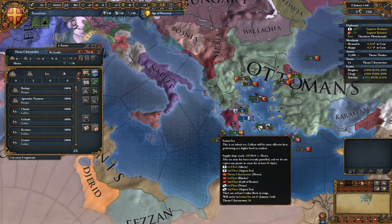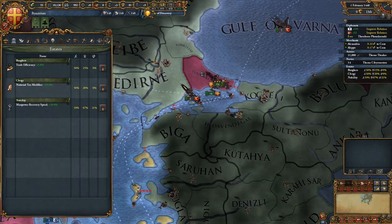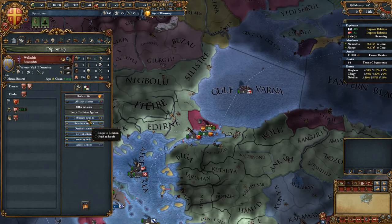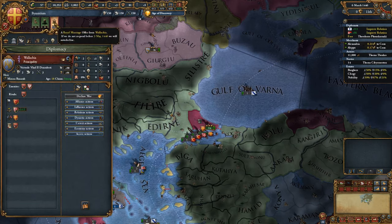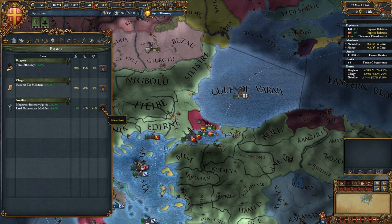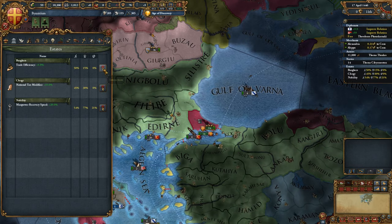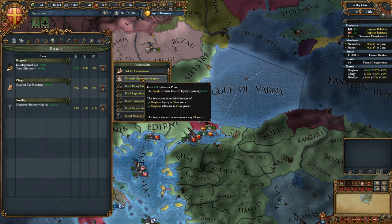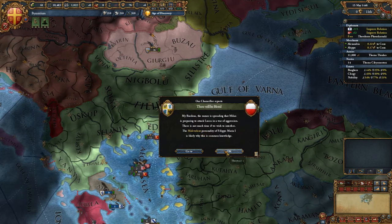Let's make an alliance with Wallachia while we wait — what a funny name. Then let's call a Diet: demand military support, seek support, minister to support, and grant monopolies to get diplomatic power. We've got more diplomatic power now. Let's do the patriarchy — give them some independence, get some power.